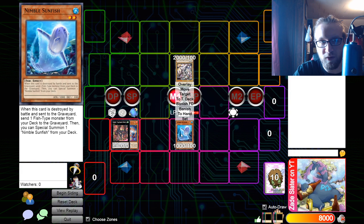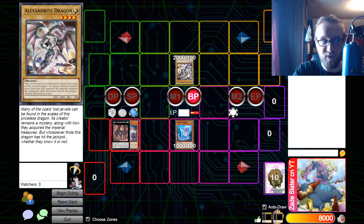All you need is to have Number 2: Ninja Shadow Mosquito on field and Nimble Sunfish on field, both in attack position, and then you go to the battle phase — and they have to have a monster.